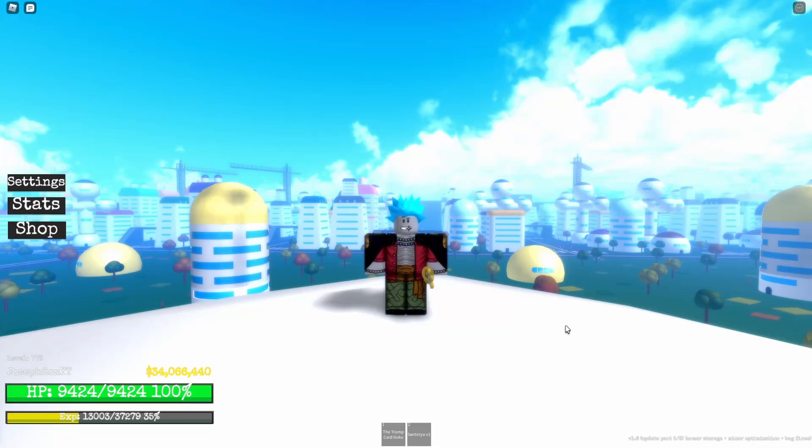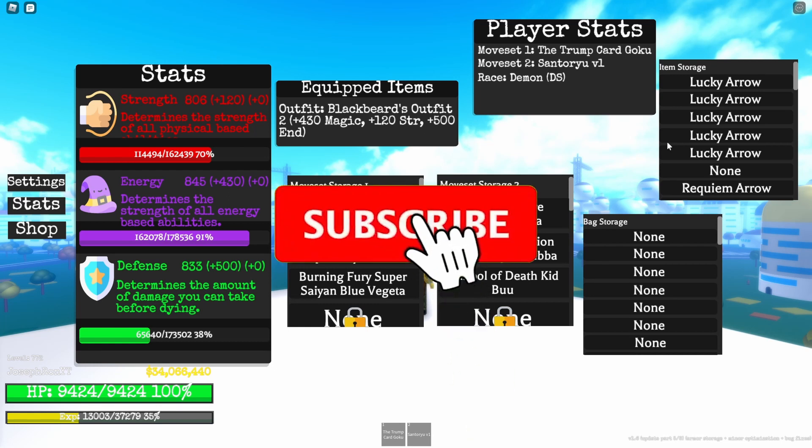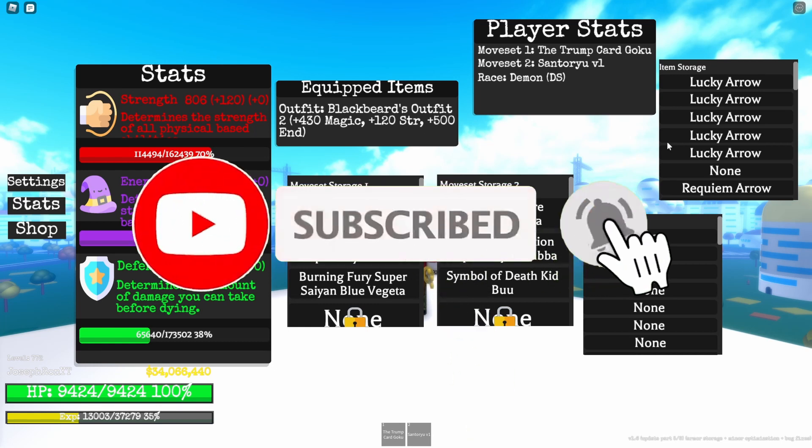Hey, what's going on guys? I'm Joseph and welcome back. Today in Dragon Ball Z Adventure Unleashed, we are going to use five lucky arrows. Let's see what rare abilities we can get from this opening. And don't forget to subscribe, hit a like and turn on post notifications.